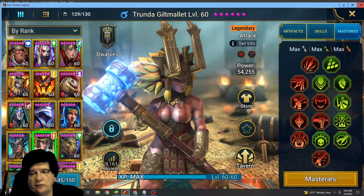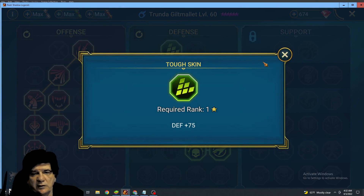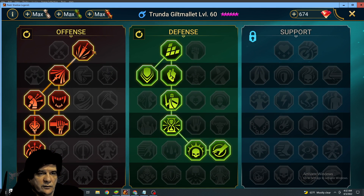For Masteries, I probably went down the support line for accuracy, but I went with the defense line instead, and the defense line keeps her alive a lot longer. She also has the standard offensive line tree — everybody usually uses that for Clan Boss, Arena, whatever.